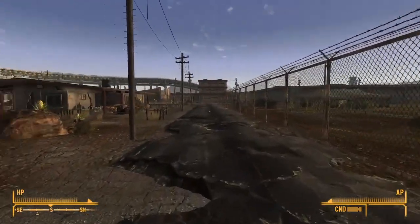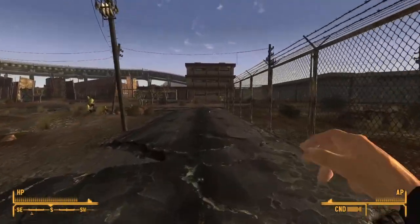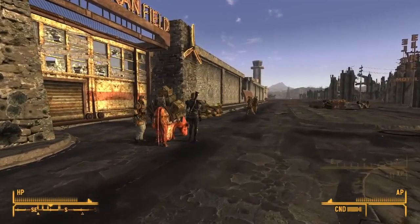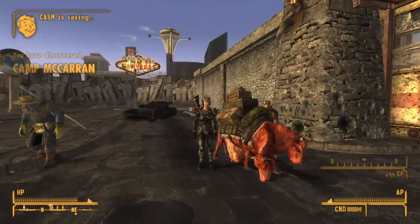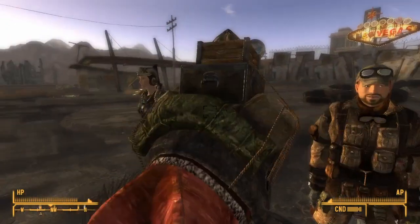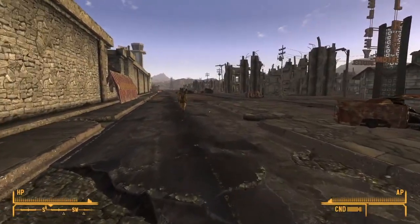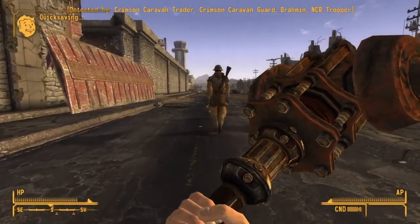Camp McCarran is that huge thing over there - quite a long trek to get to it from anywhere else, but once we've been there we'll have the fast travel marker. Outside the front door of Camp McCarran there'll be a soldier on his own, but there's also a merchant pottering about the place. That Crimson Caravan person has got very high perception. Well, here we go - that's our opportunity.